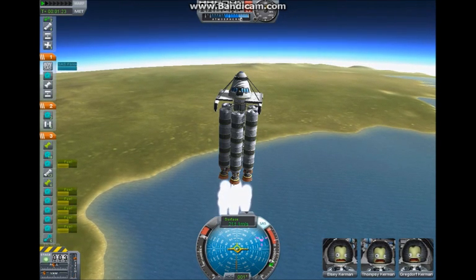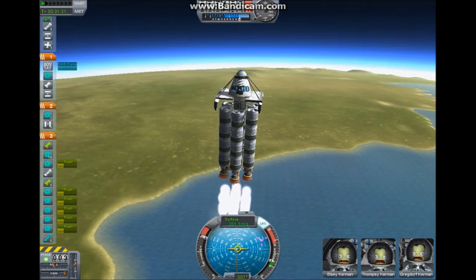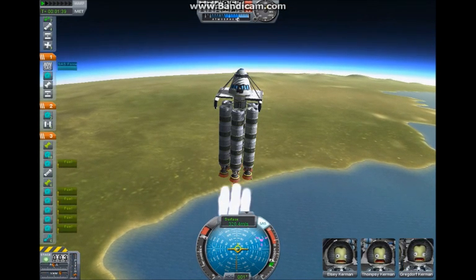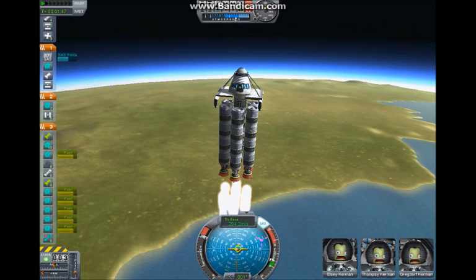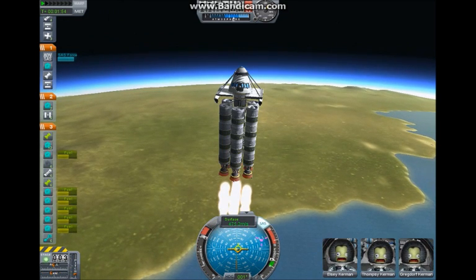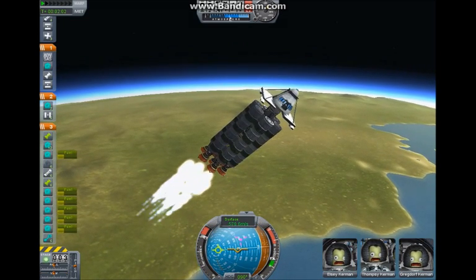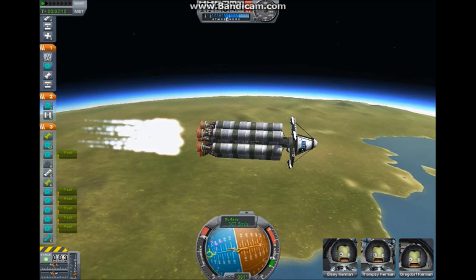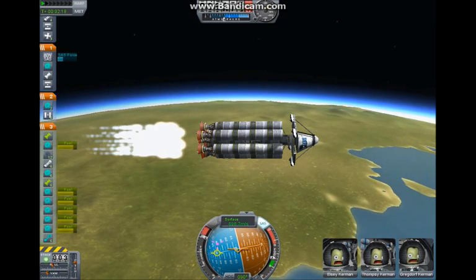I tell you to have this part pointed straight up, but it's okay if you're pointing a little to the right. You don't want to point to the left or anywhere else or you're going to screw up your orbit. We're going to a 90-degree east-to-west orbit. Once we get to 500 meters per second for our speed, we need to pitch over to level. I'm pitching over — we went a little too far and a little off 90. It's best to get this on 90. It doesn't have to be perfect, but if it's perfect it works guaranteed.